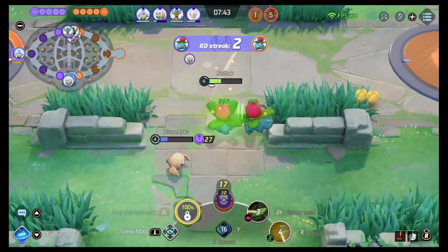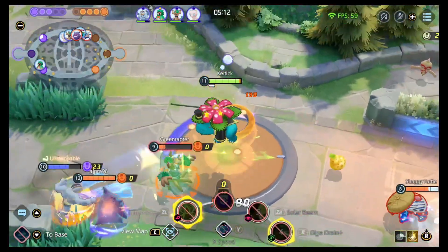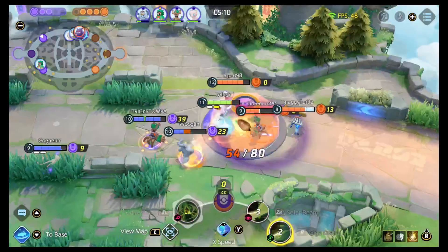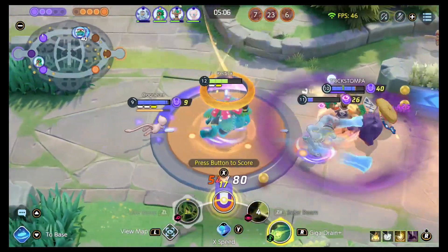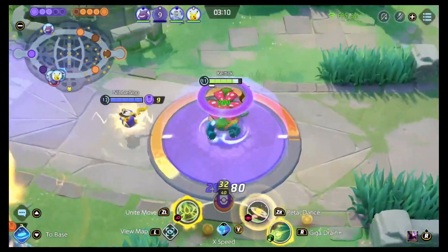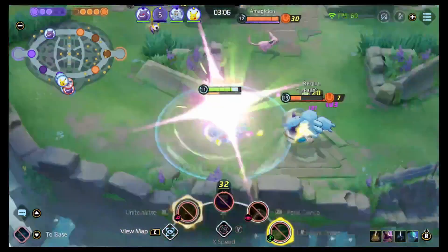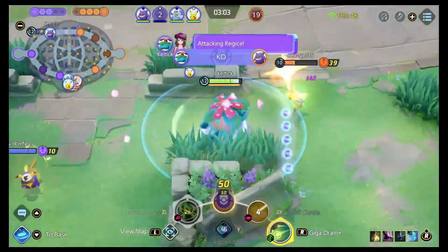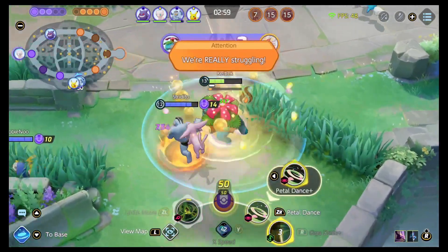At level seven, you can choose to go into Solar Beam, where you're going to shoot this giant beam of light that deals a ton of damage. A portion of this damage is based off of the enemy's max HP, which makes this a really good tank-shredding option. The other option is Petal Dance, where you're going to scatter these flowers around you, which increase your movement speed and deal damage to everything caught in them. On top of that, Petal Dance also reduces the cooldown of your other ability every single time it hits an enemy Pokémon.